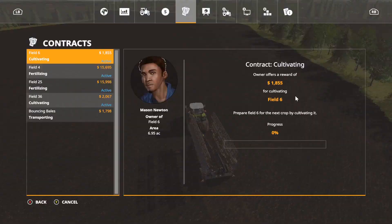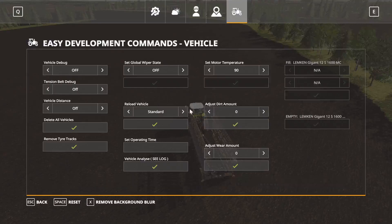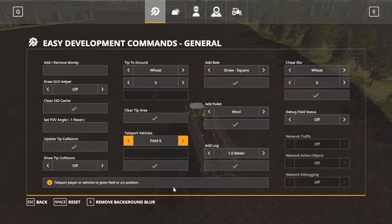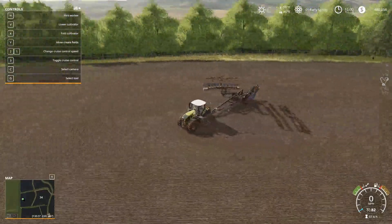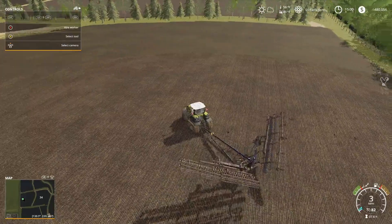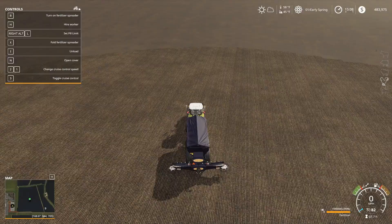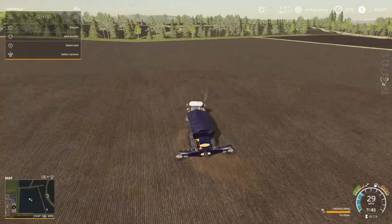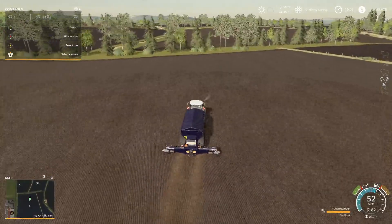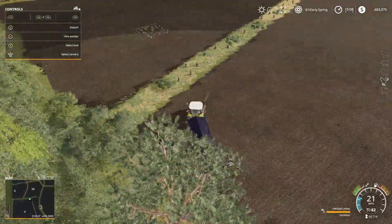We'll go ahead and cultivate — heading to field six. That way we can get it done. This won't take long; I'll do probably three swipes around and then hire a worker to finish it up while I start on the next one. All right guys, I went ahead and took care of the other two fields for cultivating — really didn't take me long. It figured to go ahead and get it done rather than try and hire out a worker.